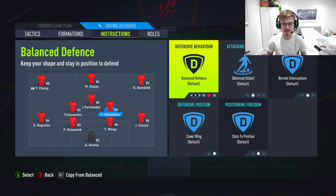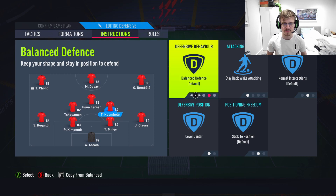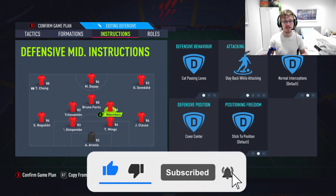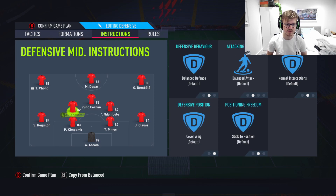One of your center defensive midfielders is going to be on cover center, stay back, and cut passes in lanes. That's going to be your more box-to-box kind of player. Cut passes in lanes so they're a bit more aggressive in trying to get the ball back. Stay back while attacking, cover center — obviously for defending reasons.